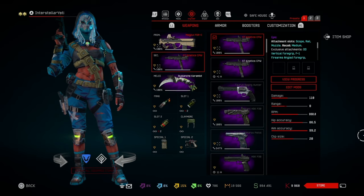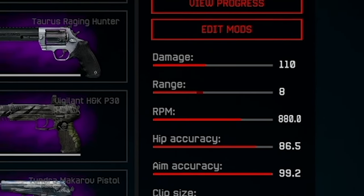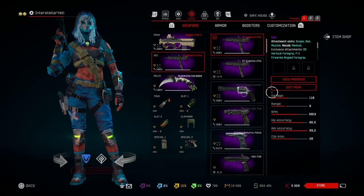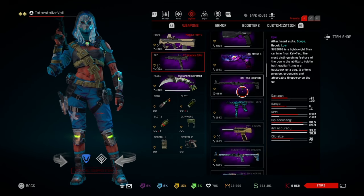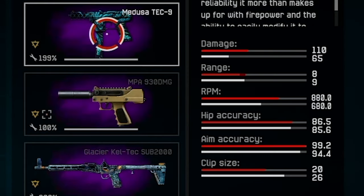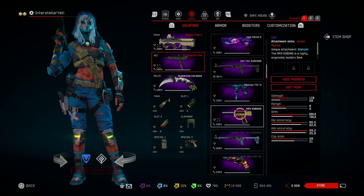Looking at the base stats: 110 damage, 8 range, and 880 RPM. Being a machine pistol, we have to compare it to other machine pistols like the Tech 9 and the MPA 930. It shoots a lot faster and deals a whole lot more damage than both. So just on base stats, this is amazing.